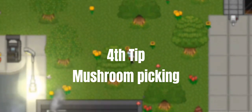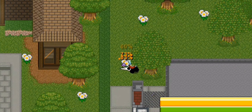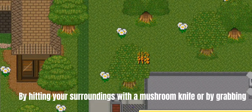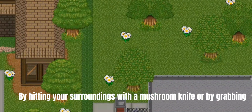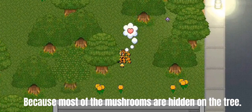Fourth tip: When you are picking a mushroom, make sure to check under the tree by hitting your surroundings with a mushroom knife or by grabbing, because most of the mushrooms are hidden on the tree.